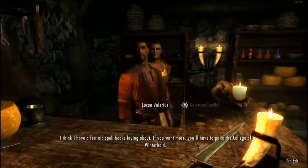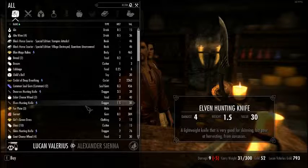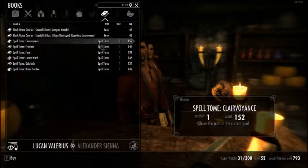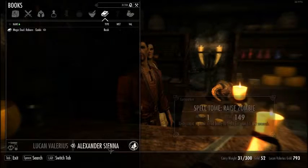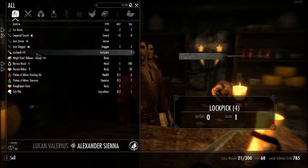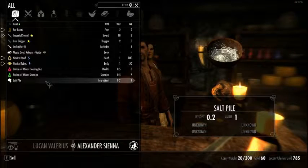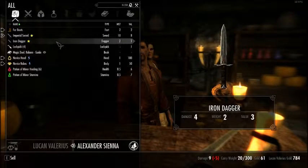I think I have a few old spell books laying about. We should think about getting spells. We don't have any money though. Let's see what we have to sell. Anything worth anything? We'll give him that and that and that, and then everything else we want to keep. Except for that, I don't need that.